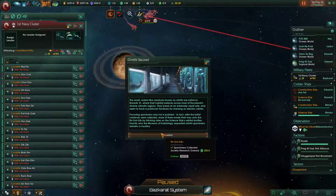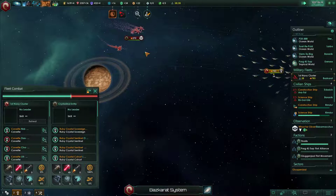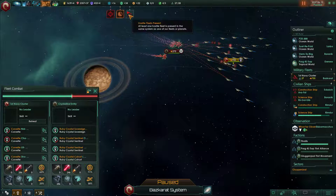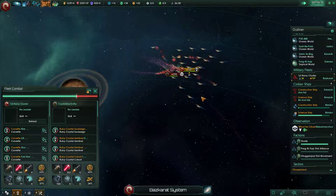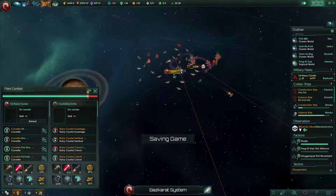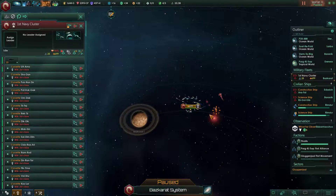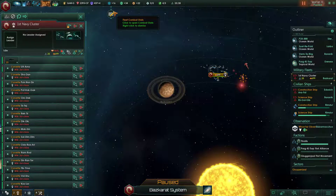Our incident is secured, plus one specimen collected, society research gained 250 - awesome. Fleet finished. Debris analyzed. Okay, so we lost three ships. God damn it, definitely had quite a few of them damaged. Should I be repairing them? We have a free construction ship not doing anything. We have some ships that are on the verge of being destroyed. Let's just engage them all - I think it shouldn't be too much of a problem.